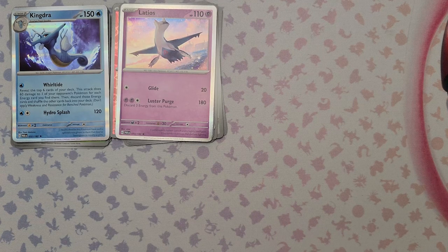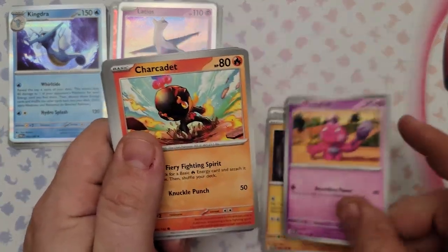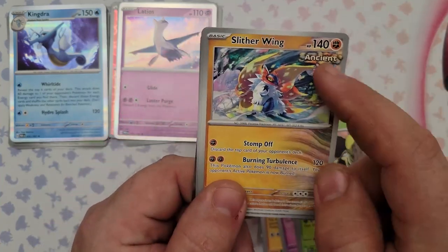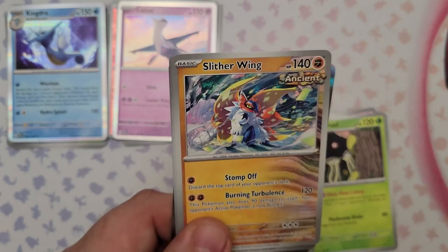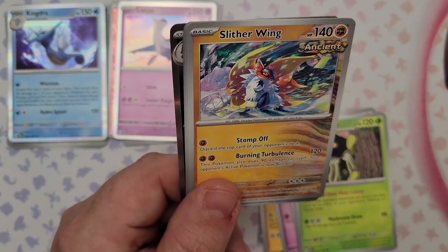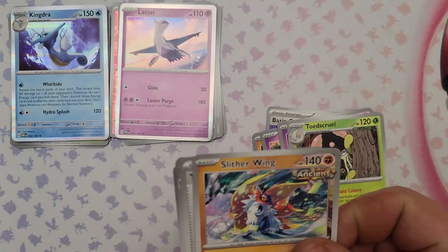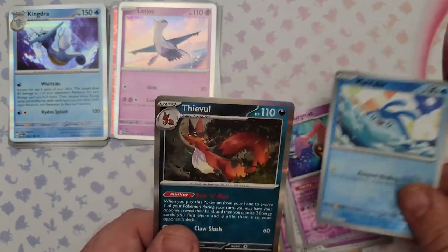Pack 27: Onyx, Tinkatank, Charcadet, Flittle, Toadscool, and Slitherwing — an ancient Pokemon. For one Fighting Energy discard the top card of your opponent's deck. Burning Turbulence for two energy does 120 damage but this Pokemon does 90 damage to itself and your opponent's active Pokemon is also burned. Weird tradeoff. Also got De-evolution, Greavard, reverse foil Mantyke, and Dwebble.